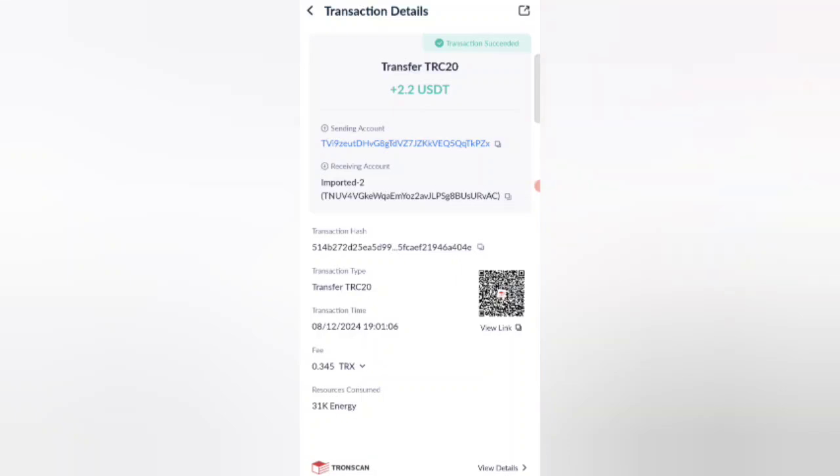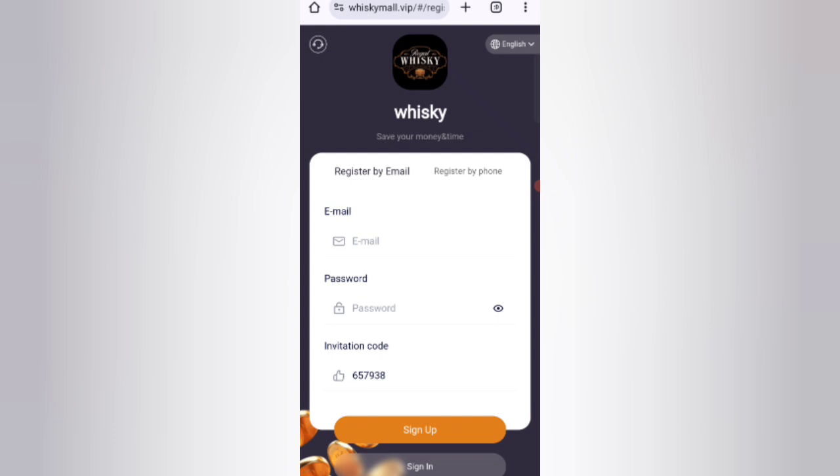Guys, you can see on the screen 2.2 USDT is successfully received in my wallet. This time I can withdraw your commission. Okay guys, welcome back to my new video. Today in this video I will discuss about a new USDT earning website.